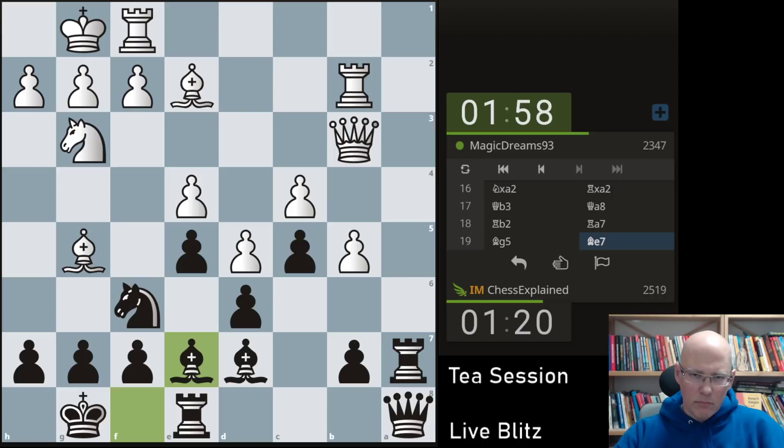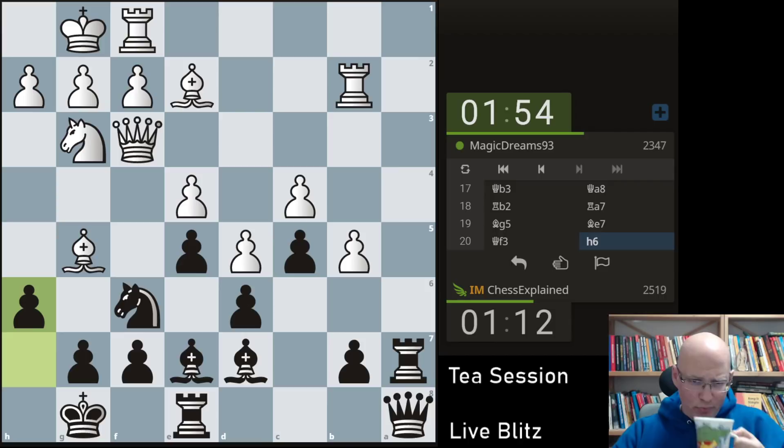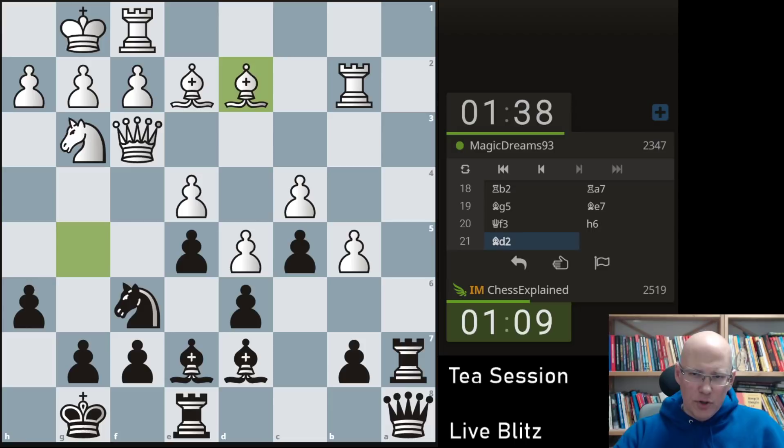I think h6 next should be okay. Where is he going with all this? Even bishop g4 was an idea. It's not quite clear where the bishop is going now. Bishop h4 — I have g5. I don't see why not. Bishop e3 blunders the queen due to bishop g4, and I also have this rook a3 move which is kind of annoying.